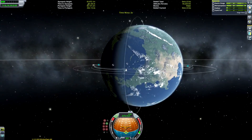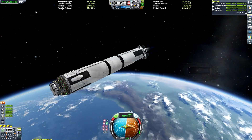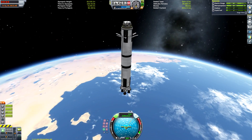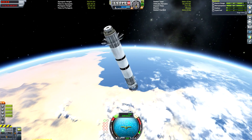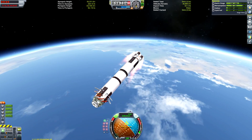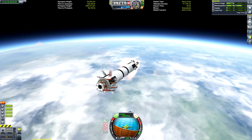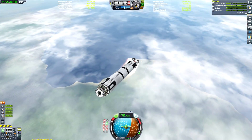We've got some monopropellant boosters at the top, as well as a bunch of SAS wheels, probe cores, and some RTGs — that's why the electric charge seems to be spontaneously refilling despite no solar panels. There are RTGs stuffed in that small fairing scaffold. We're going to start by pointing ourselves radial out, because this creates a lot more drag than pointing along the retrograde vector. I want to bleed off as much speed as possible to land somewhere in the vicinity of the Kerbal Space Centre, though not inside the complex itself.